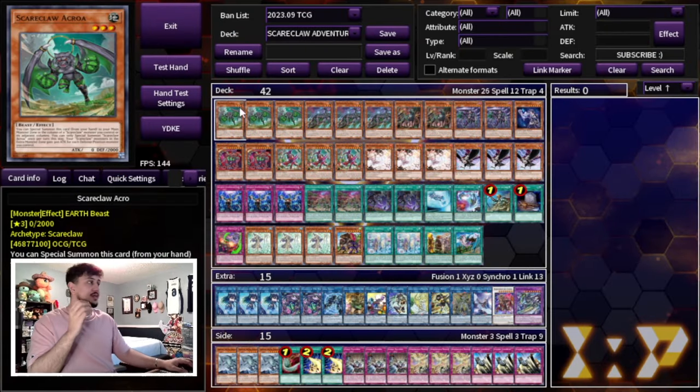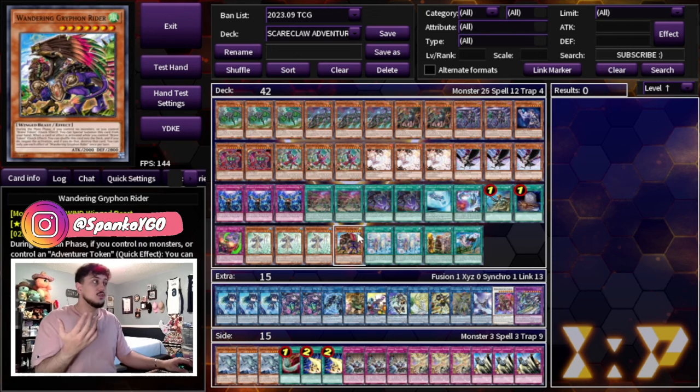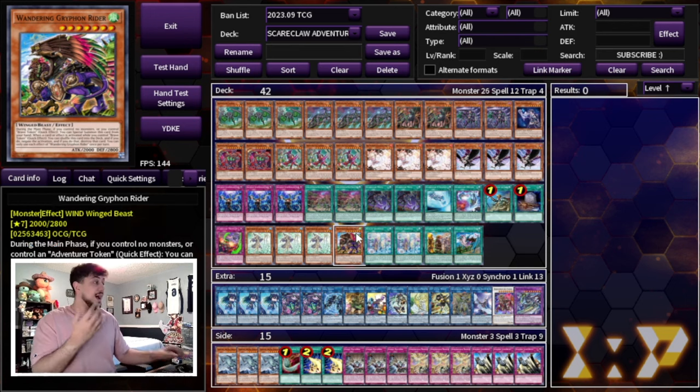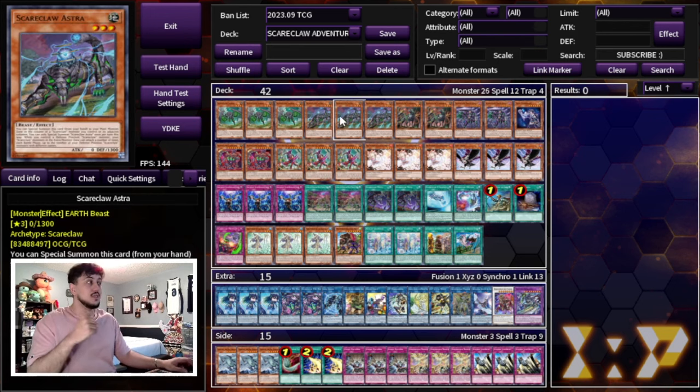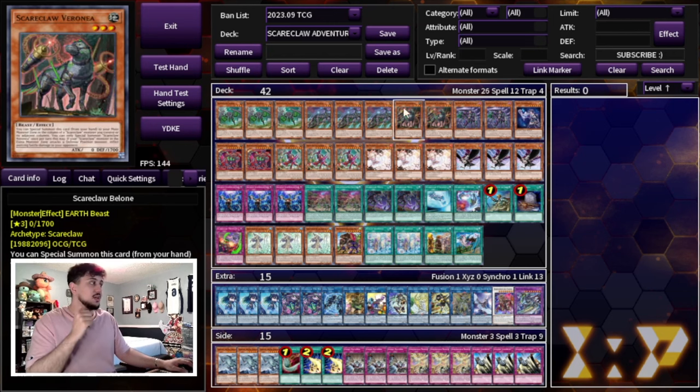I have been loving Scareclaw so much, and the addition of the Adventure Package makes this deck so powerful. They synergize so well together — Water Enchantress being a level 3 is actually really relevant. She can summon herself to become Link Fodder, getting you to the token and then to your Gryphon Rider, which adds another layer of disruption. So we're playing 3 Acro, 3 Astra, and 2 Balone. We cut Balone to 2 because it really only does the piercing damage and isn't the best one to start with. With all these different names you're more than likely to see one of them, and all you need is one to get your combos started.